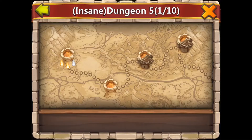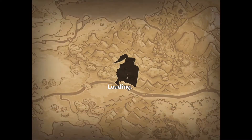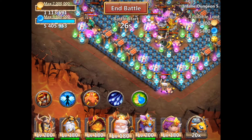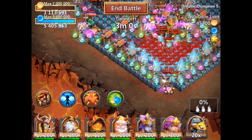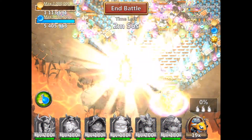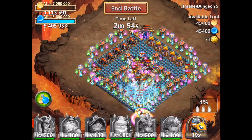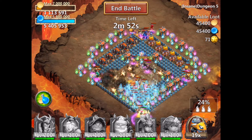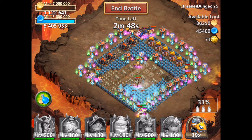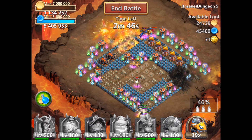If you got a School Knight or Death Drake, get ready to use them for this dungeon. It took me two tries to get this dungeon. Just freeze those four magic towers on the bottom, but leave the School Knight unfrozen and use him to build a lot of stacks with your Pumpkin Duke. Your heroes will just destroy the map without much problem.